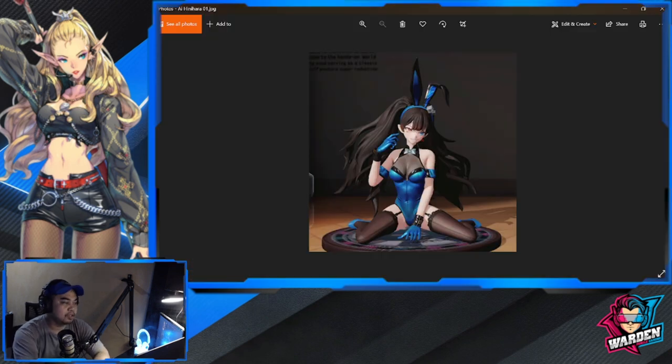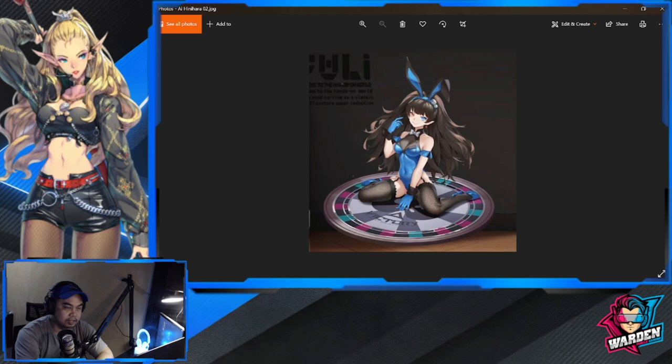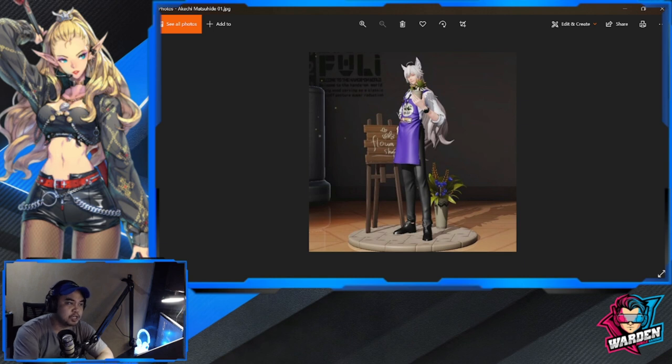First on our list is Ayinahara. This is actually a body-themed skin where she's sitting on a roulette table. This is the 3D art, and this is the 2D art — basically similar to each other.